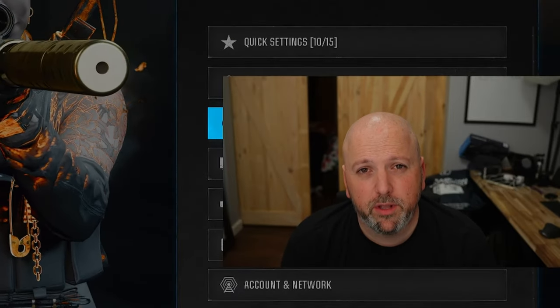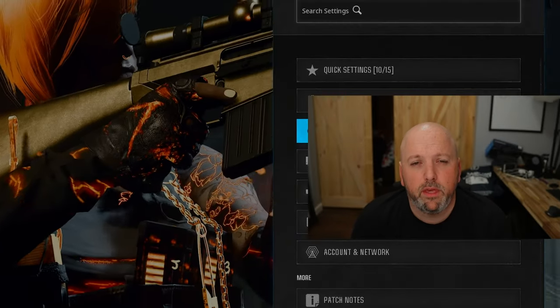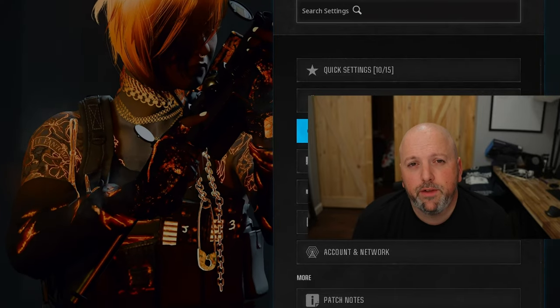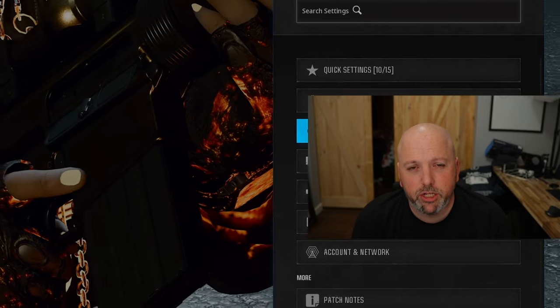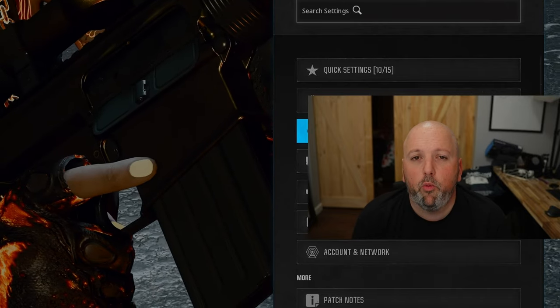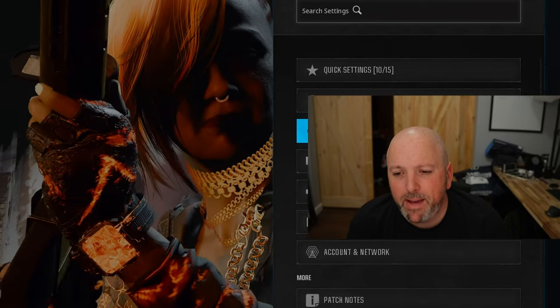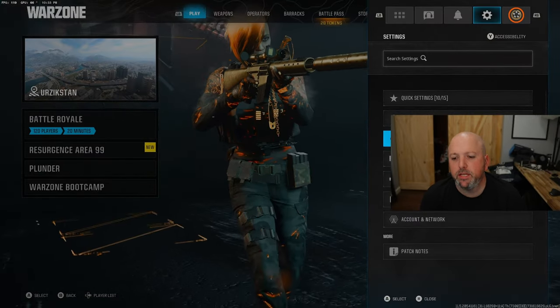Guns hit differently in Warzone than they do in multiplayer and zombies. Everything interacts differently — the values when you hit the head, chest, feet, and arms are all different across all platforms. So once you change settings in multiplayer, it changes in Warzone and Zombies too. You don't want the same settings for Warzone that you use in multiplayer. So here are some basic settings you're going to want to change first — tip number one: basic settings.